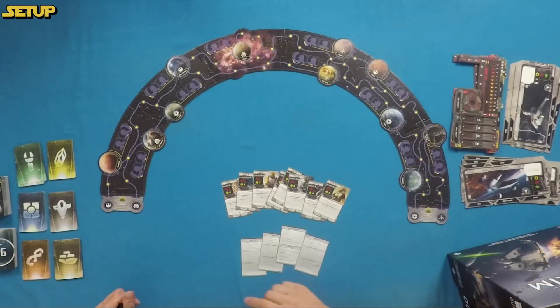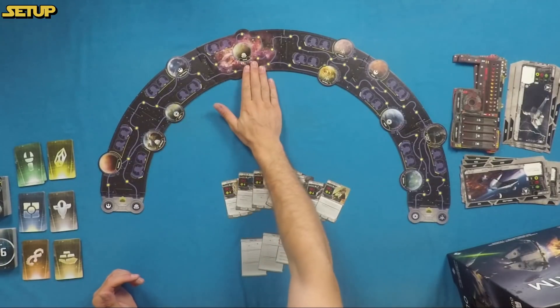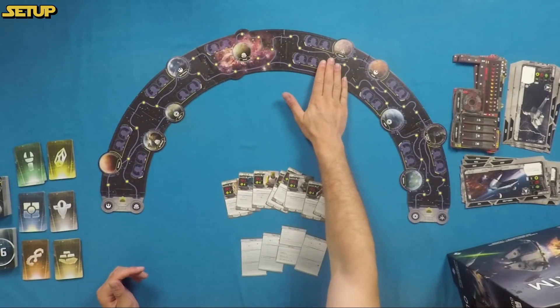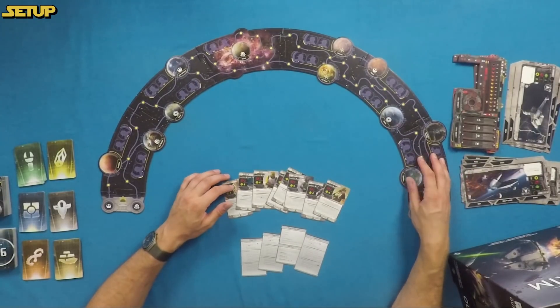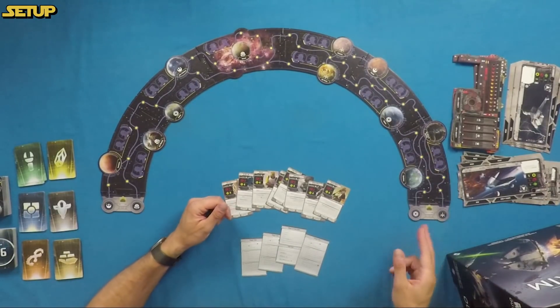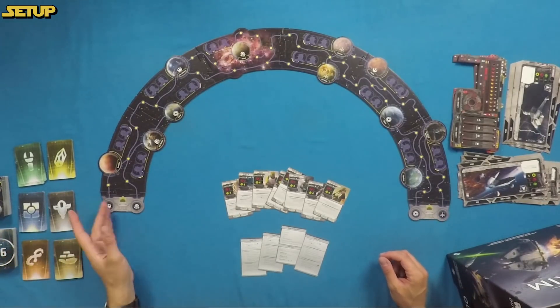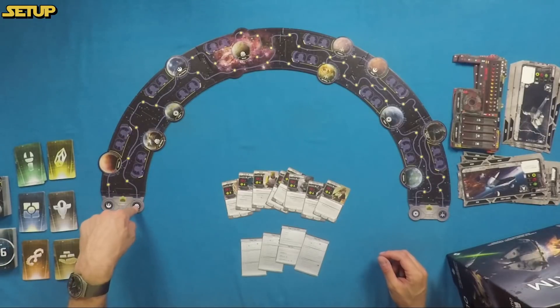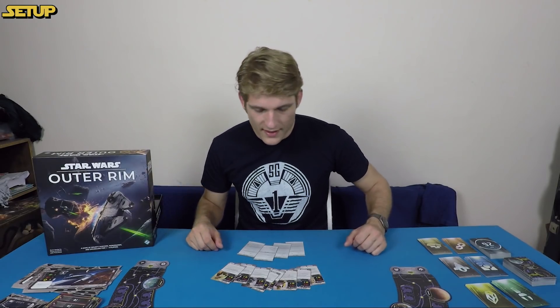Here's the standard setup. From left to right you've got the Ord Mantell tile, Lothal tile, Kessel tile, then Nalhata, Tatooine, Ryloth, Naboo, and Ring of Kalfreen, with Takodana on the far right. On the right end of the puzzle we've got Imperials and Hutts, and on the left side we've got Rebels and Syndicate — the four factions in the game.